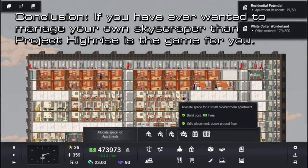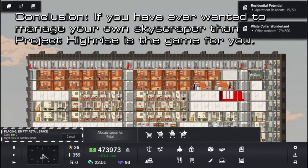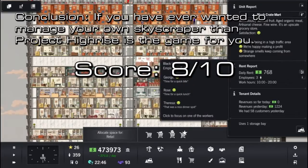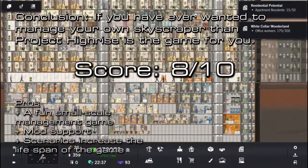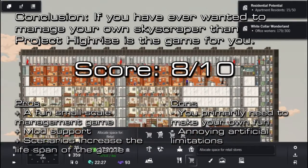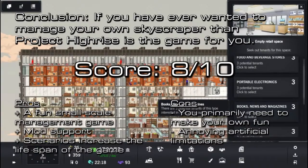So in conclusion, if you ever wanted to manage your own skyscraper then Project Highrise is the game for you, however the game does tend to bog players down with artificial limitations. With that said, I give Project Highrise a score of 8 out of 10. The game's pros being a fun small scale management game, with mod support and scenarios that increase the lifespan of the game. The cons are that you primarily need to make your own fun, and the annoying artificial limitations. Thank you for watching, please like, favourite and subscribe. For more gaming information please visit sggaminginfo.com and don't forget to like our Facebook page at facebook.com/sggaminginfo and follow us on Twitter at sggaminginfo.